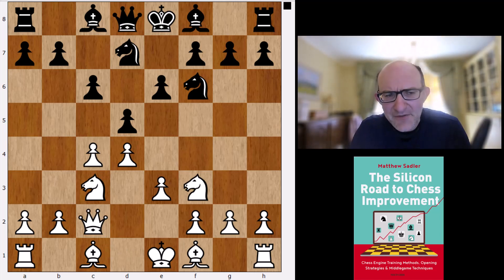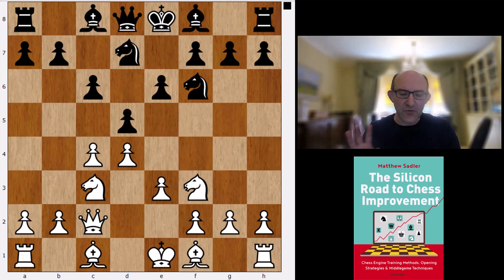Interestingly, AlphaZero played a couple of Qc2 semi-Slavs against Stockfish, but the main line was always 5.Bg5. With the other engines, Qc2 was popping up from time to time through different move orders, but Bg5 was the main one. With Stockfish, it's pretty clear: it's Qc2. So pretty interesting.